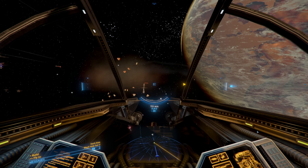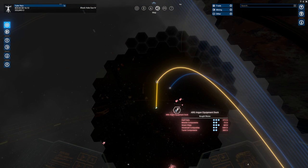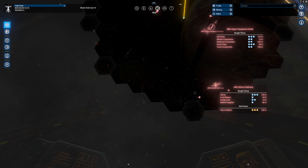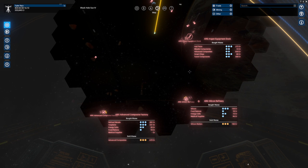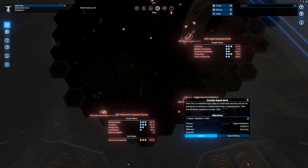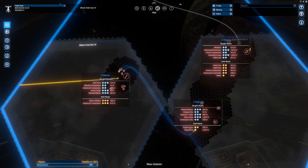It spits you out and saves your game, which is a good idea. Entering Black Hole Sun 4. We've gone... wait, we were here. There's an equipment dock. That ship is coming in from that direction so we know there's stuff over here. There's a silicon refinery — silicon used to be a good thing to trade. There's a job here: satellite repair work. Repair satellite to 100% — very easy. Mission interrupted. New mission activated — we're going to repair a satellite.